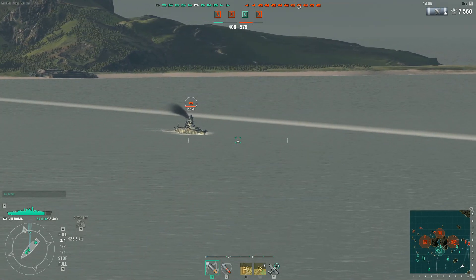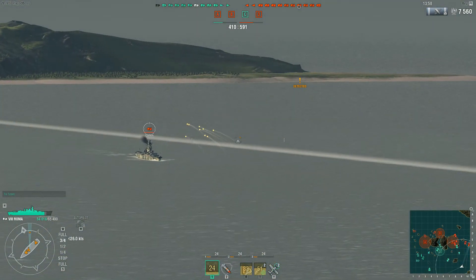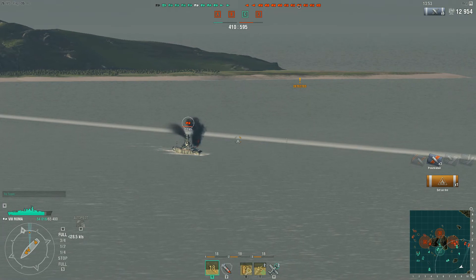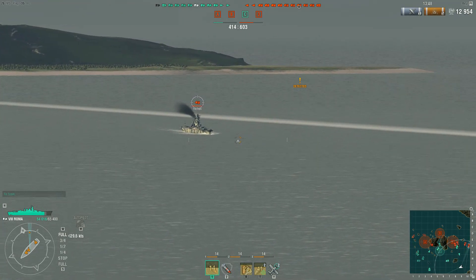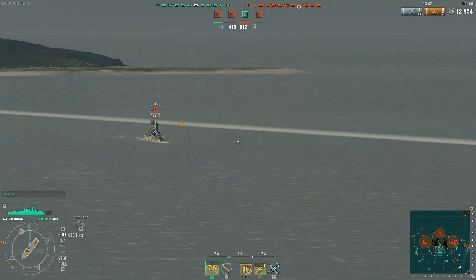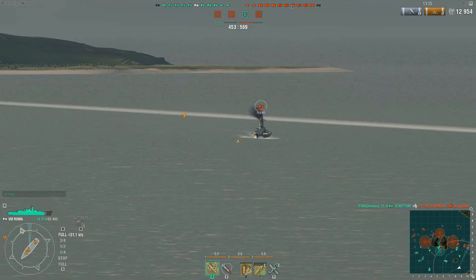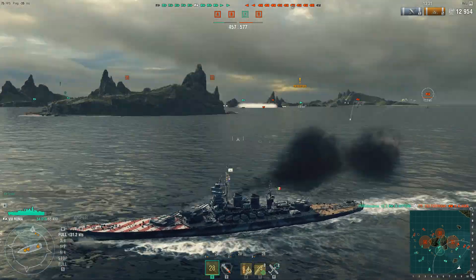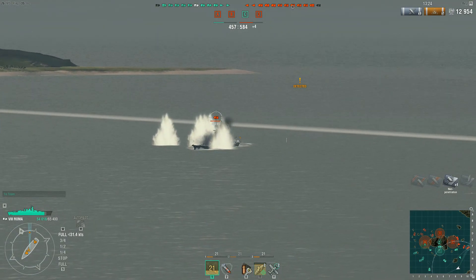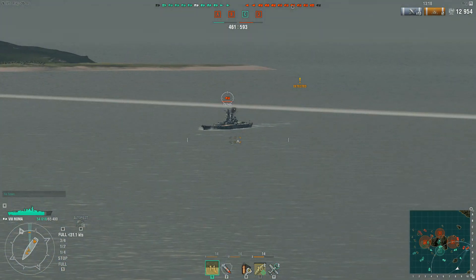We've got HE loaded now — trying to set some fires because their angles are just too hot for AP to pen. Maybe we get a fire here. 5,000 damage and a fire — and he went and put it out just like that. If I could get another fire going he'll have to let it burn for a minute or two at least. He's turning in — let's see what we can do. Four hits, no pens, no explosions from the HE — they all shattered, so no effect there. Guns of the Musashi are definitely pointed at us now, and they've got three caps while we've only got one.